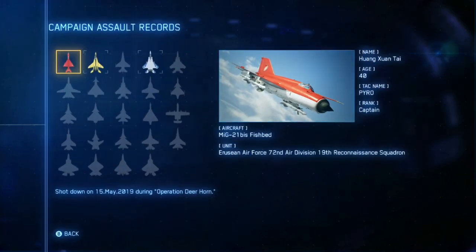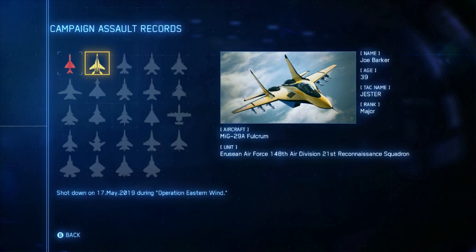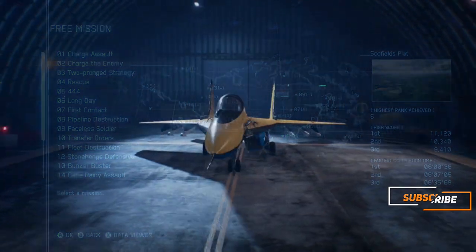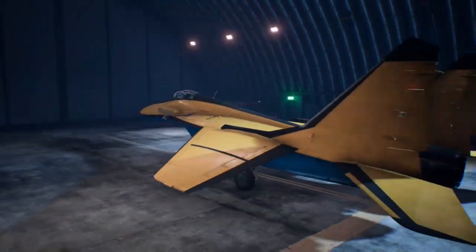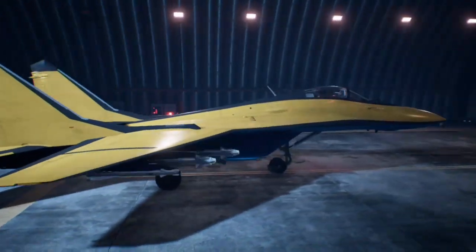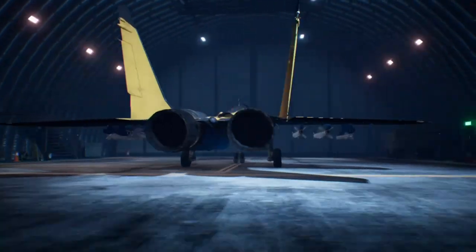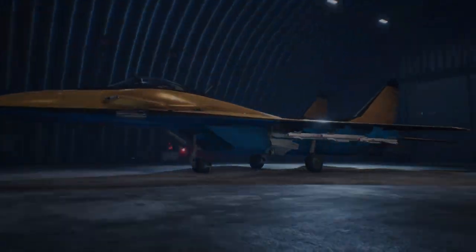This is the second plane we're going to be hunting down in this series. You can find him on Operation Eastern Wind, otherwise known as Mission 2, Charge to the Enemy. Their skin looks pretty cool — it's a half mix of black and gold or yellow across the top half of the aircraft. On the bottom it's all blue, which tactically makes sense since you look up and see the sky which is blue.